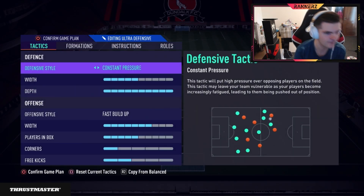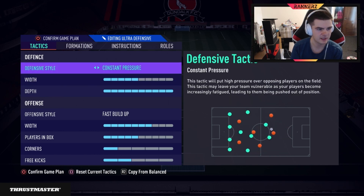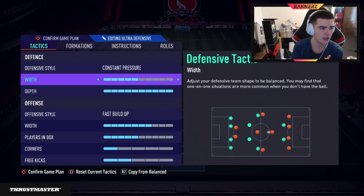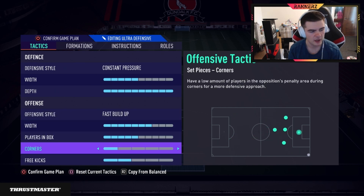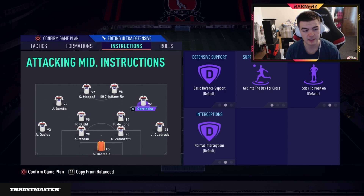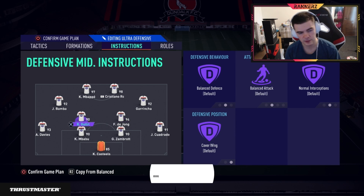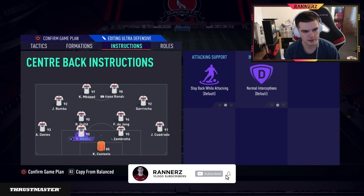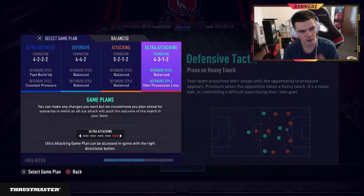I'll quickly cover the 4-2-2 for when you're getting bodied and losing by loads. You can go with 'little press out of possession' or 'constant pressure' with five, and fast build-up with seven players in the box. I have corners on one nowadays — I just need Ronaldo in the box, so cross to him. For instructions, the wide players get into the box. No need for stay forward or get behind triggers since you're on fast build-up. D'Jong stays back, the other attacking CM is balanced, cover wing, and fullbacks are also balanced to cover on the counter.